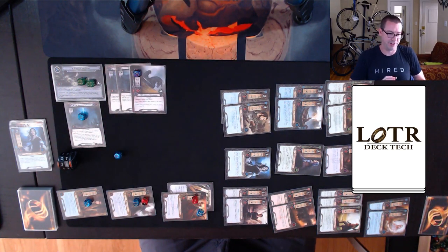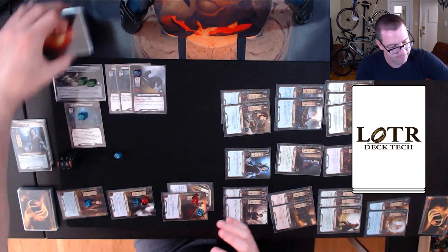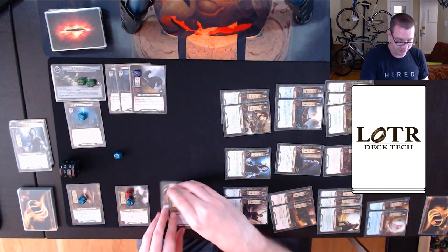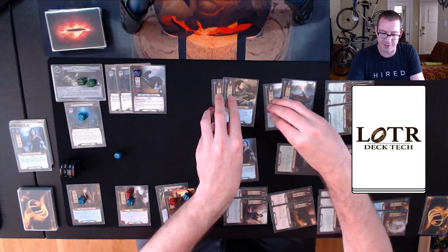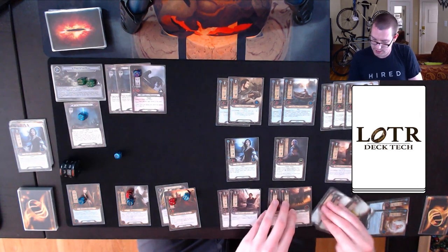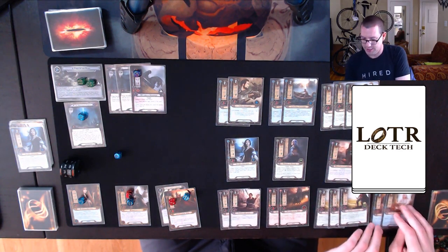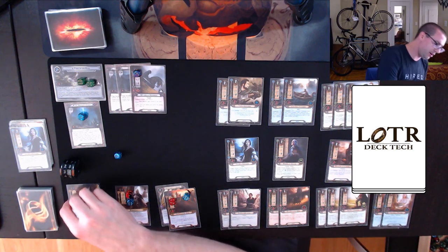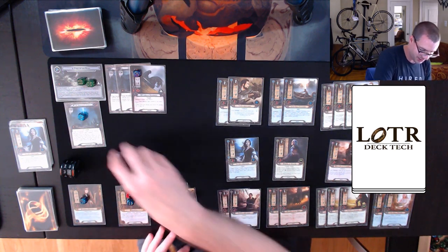I shuffle the encounter deck and move on to the next round, having used up all my allies just to ensure I have to stand them back up. Threat is at 39, everyone refreshes. Can't use the Stargazer this round because she's already exhausted. I draw my card — that's a good one.